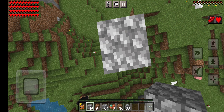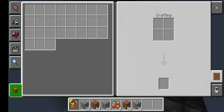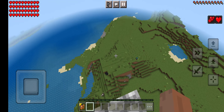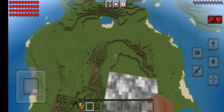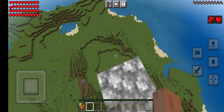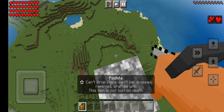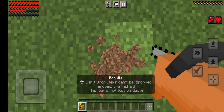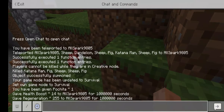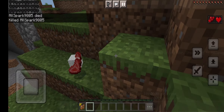Hold on as I build all the way up. Normally, if I had a different mod where I could pledge the demon, I would have to run, jump, die there, and then I would spawn right there and start summoning iron golems — a whole lot of them. Watch.